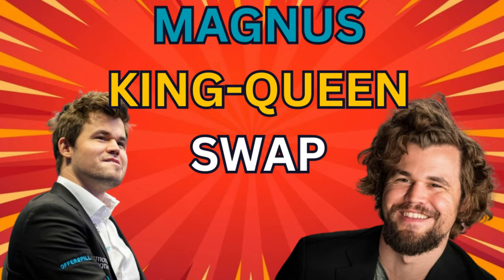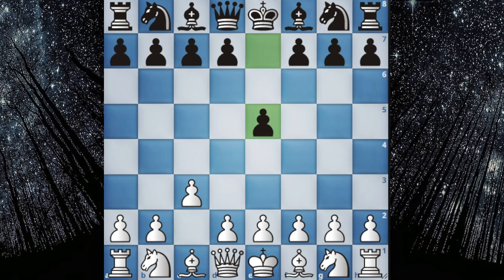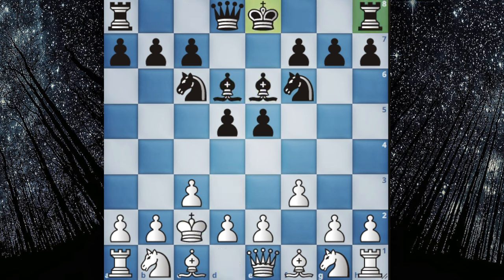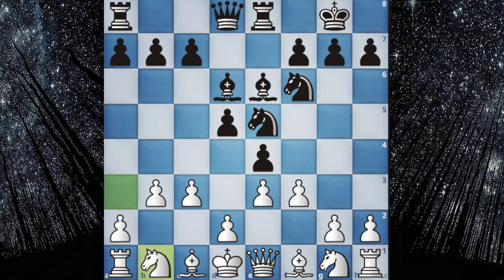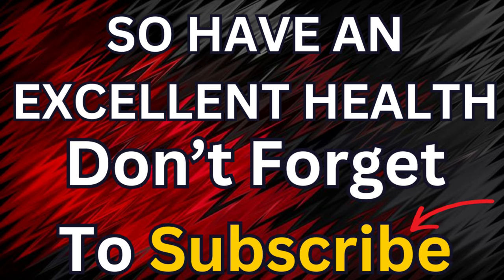In number 1 we have the mother and father of all one-clause variations, known as the Magnus King-Queen Swap. This disrespectful opening starts with c3, and now you will play f3 and march your king all the way to c2, then swap your king and queen. You can purely disrespect your opponent with this type of opening. Comment down your favorite opening in this list. Have excellent health and don't forget to subscribe.